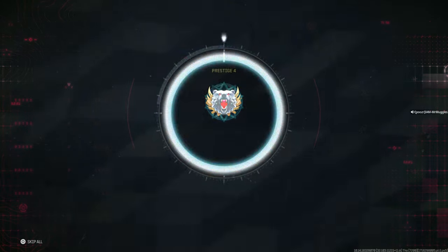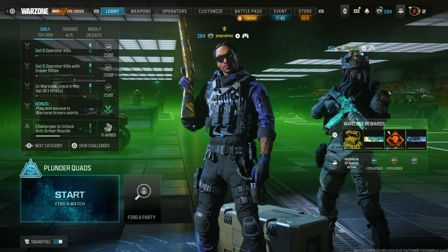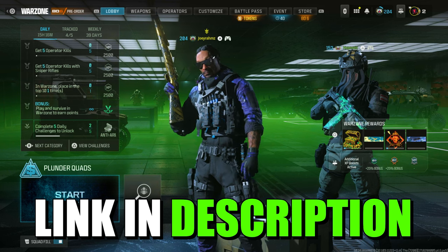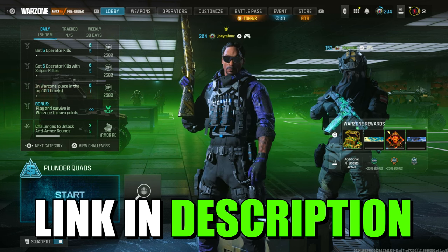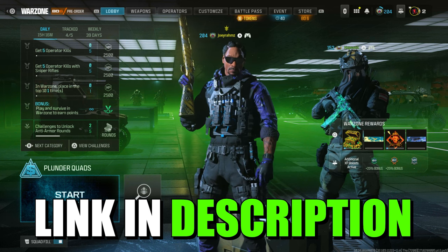Alrighty, to kick off this next glitch, I'm going to be showing you the Weapon XP glitch, which is absolutely nuts right now. All you literally need to do is grab at least one friend — but the more the better. If you don't have any friends to play with, join my Discord. There's over 7,000 active members who all want to play.